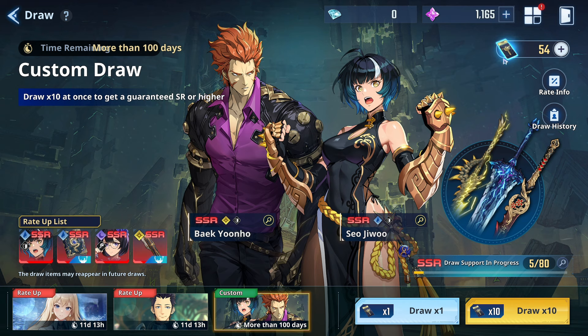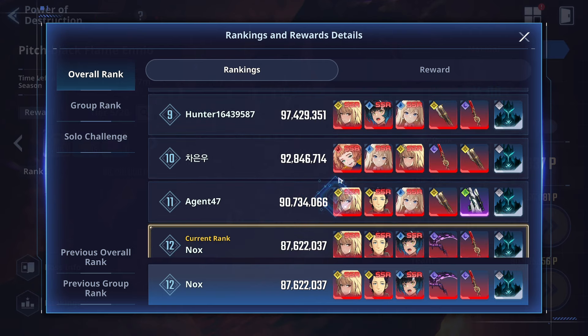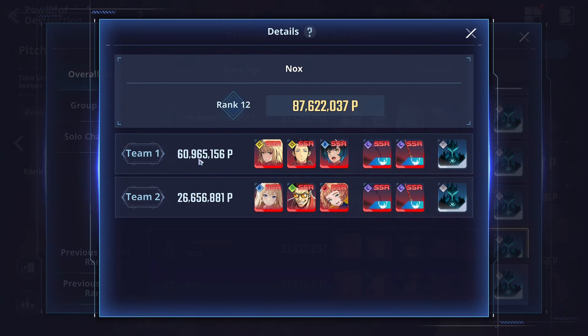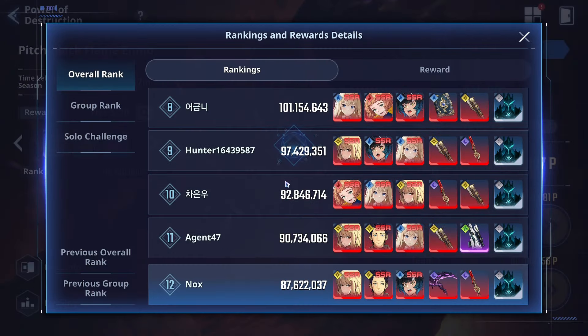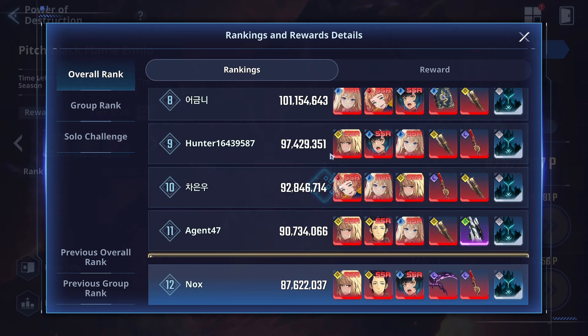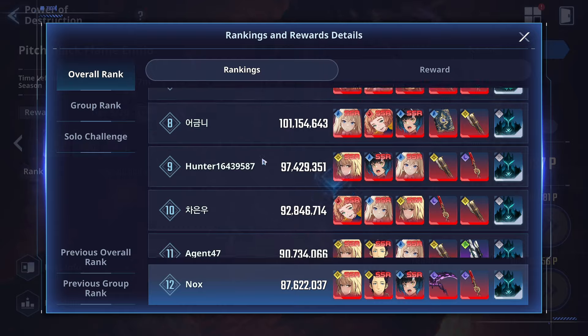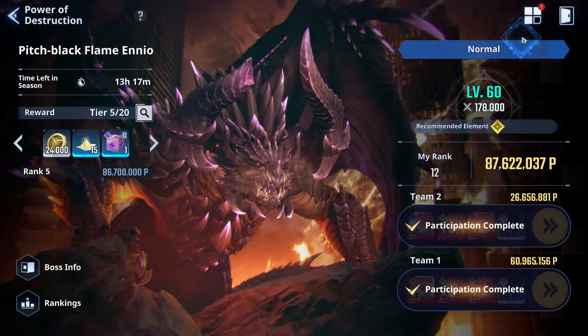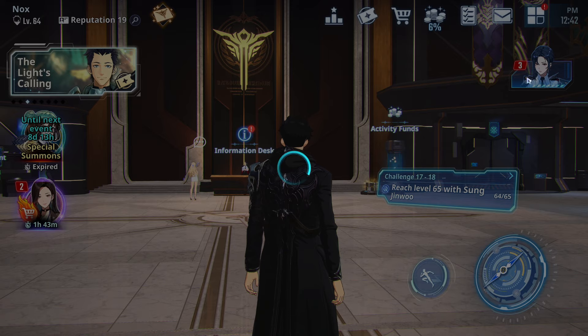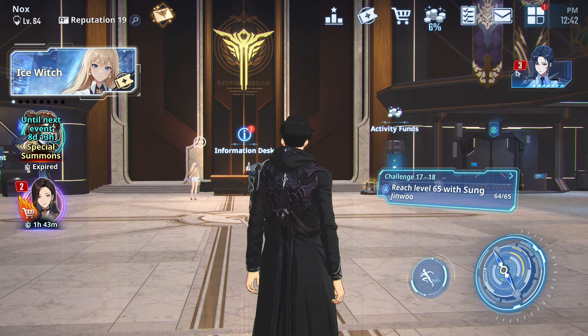Last but not least, we have Power of Destruction mode where we are currently ranked 12. Looking at team two at 60 million, we can improve — we can easily hit top 10 with the right strategy and adjustments. Getting around 40 million more would bring us to roughly 110 million, which should be enough for the top 10 leaderboard.